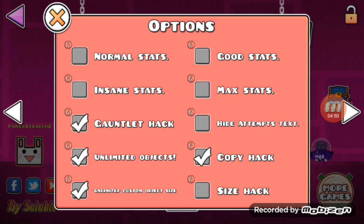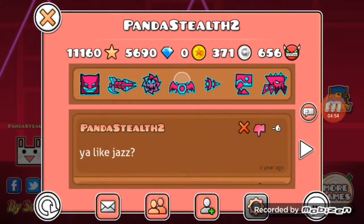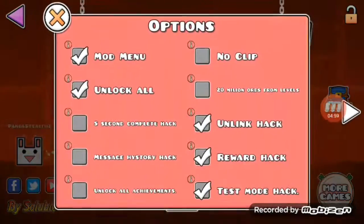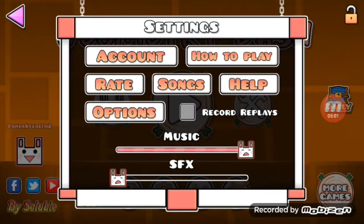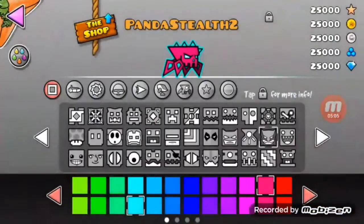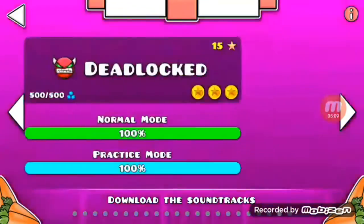We got the max stats, the insane stats, the good stats, the normal stats. And if I click on it, it may show like that, but it actually isn't like that. I'm pretty sure it resets. If you click on insane stats, it may not show, but on here it does. I'm pretty sure I unlocked Theory of Madness now. Yeah, let's go, I got it back.